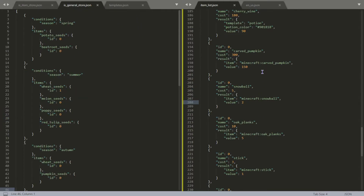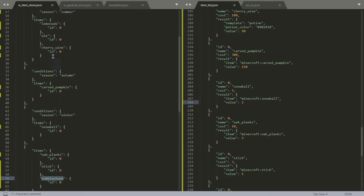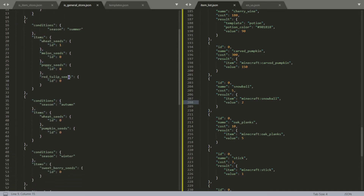To get listed items spawning in the shop you need shop stocking rules — basically little containers specifying for example spring and summer. These are the items available in spring, these in summer, autumn, and winter. At the end are all items available throughout the entire year. As you can see, oak planks, sticks, and cobblestone were always available, and other items were only available during their respective seasons.